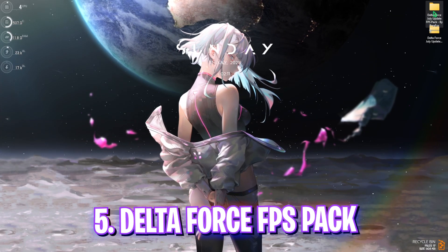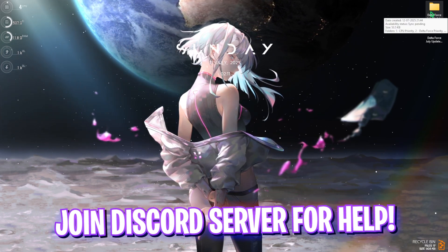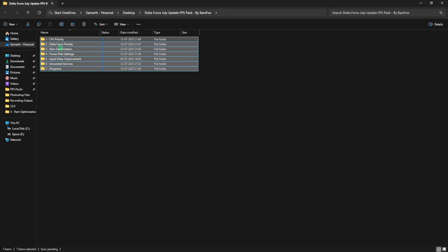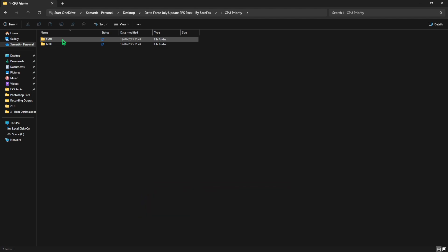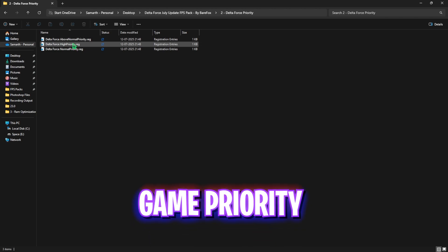Next step is the Delta Force July Update FPS Pack — link in the description below. Once downloaded, open it and you'll find seven folders. The first is CPU Priority, which includes AMD and Intel CPU priority registries to optimize the D-WORD values of your processor. Apply the one matching your CPU type. The second is Delta Force Priority, with above-normal, high, and normal priority options — leave your PC specs in the comments and I'll tell you which to choose.